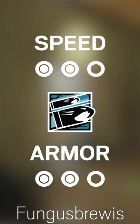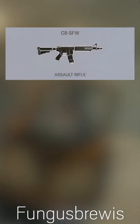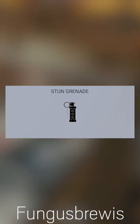Buck is a two-speed, two-armor attacker who puts pressure on defenders. His gadget, the Skeleton Key, is an under-barrel-mounted shotgun. He fits into the category of soft-breach, specifically for putting holes in soft walls and floors to create lines of sight. He has access to both a strong assault rifle and DMR, alongside a good handgun. He's got the choice of hard-breaching charges and flashbangs, with most players taking the flashbangs to burn Jaeger's ADSs.